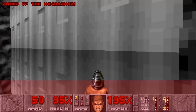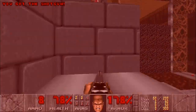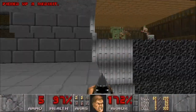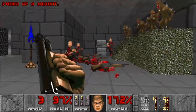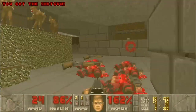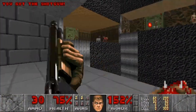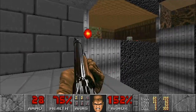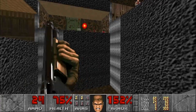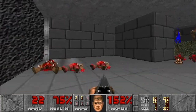Right off the bat, grab the Mega Armor and lower the lift in front of you. Riding it up, taking out the enemies immediately in front of you, as well as the shotgun soldiers around the corner to keep your ammo up. Ammo conservation is everything on this map, because they throw a lot of high tier enemies at you and give you very little ammo to work with.